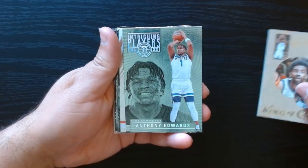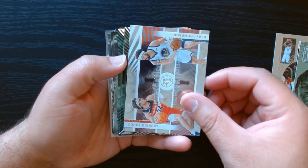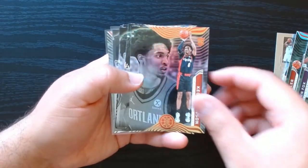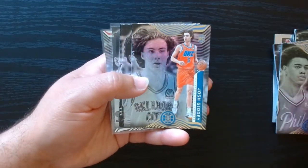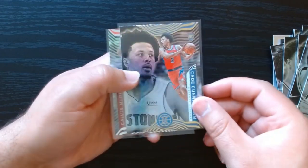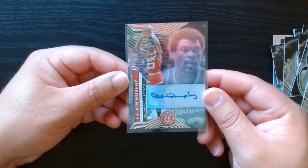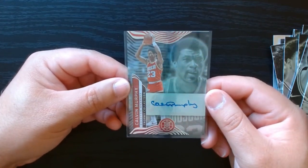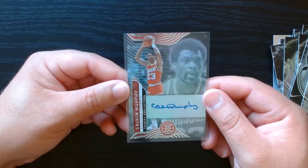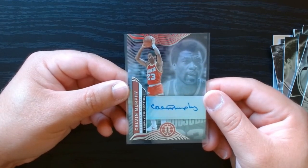Let's get a recap. This Anthony Edwards I think is an emerald because it's kind of greenish. We got the Reflections and the confirmed emeralds. We got a bunch of rookies including Josh Giddy and the Cade Cunningham, who was the number one pick. We ended off with an autograph of Calvin Murphy — I just read that he's in the Hall of Fame and he's 5'9, making him the shortest player ever in the Hall of Fame. Pretty cool. That was 2021 Illusions Basketball — hope you guys liked it, see you next time, take care.